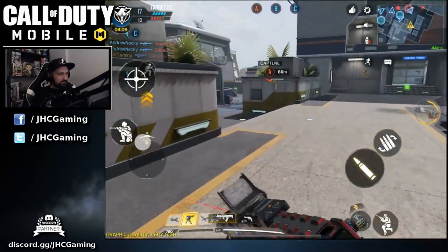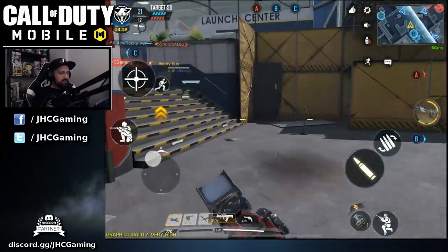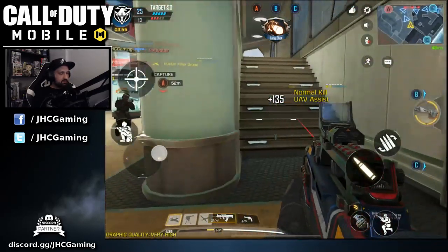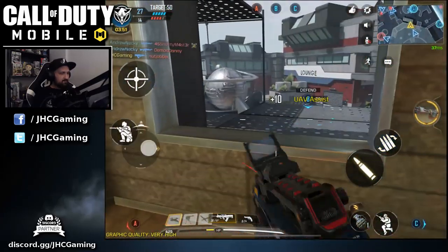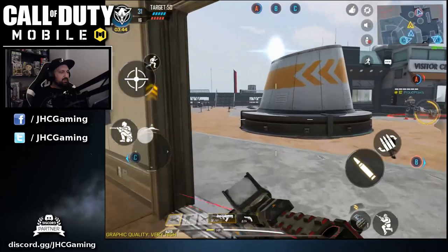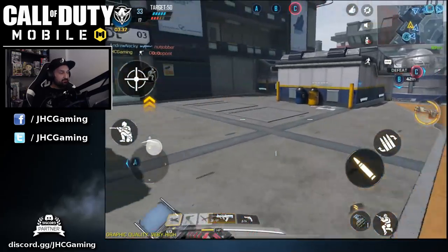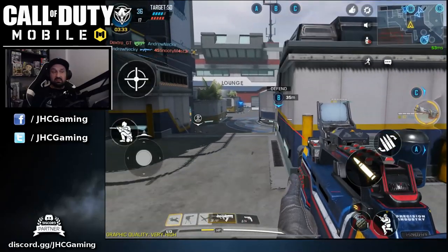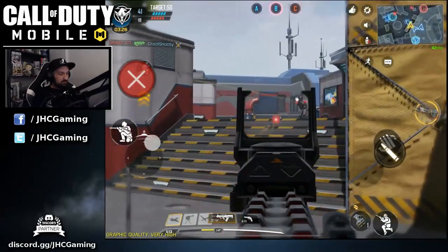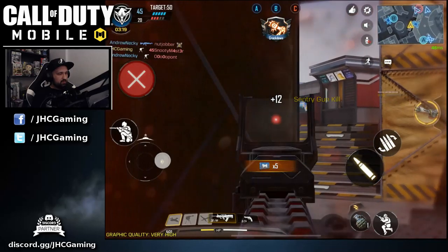We almost got B — there's a guy behind me. Let's go, UAV! Nice — we got a sentry gun too. Let's cover the other side and protect the center at the same time. If we keep B it's gonna be a win. I don't know why people always go capture the other side — they're gonna spawn on C right behind the sentry gun.